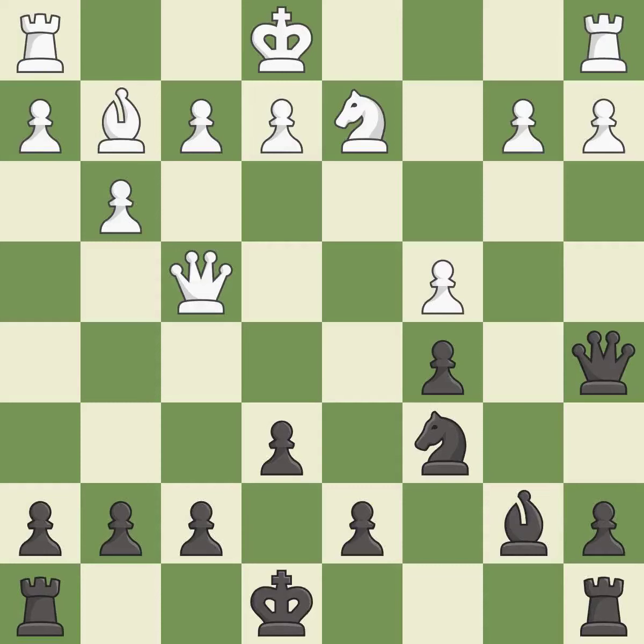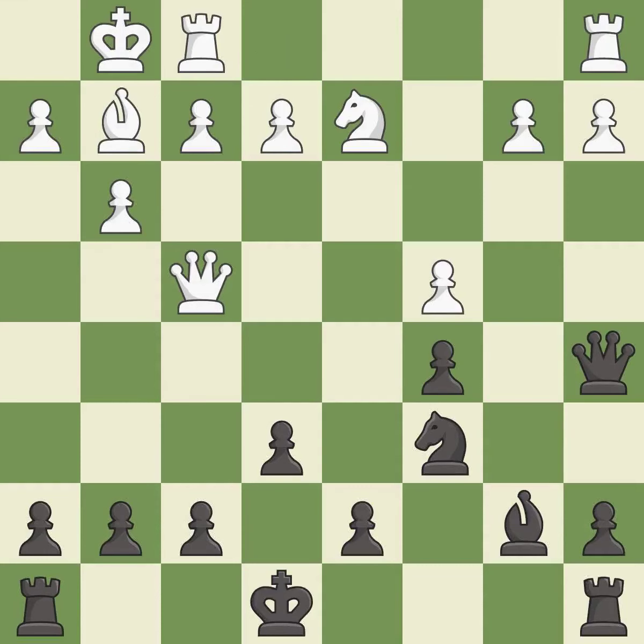That pawn was free for the taking. This connects the rooks, which helps them coordinate together in the future.